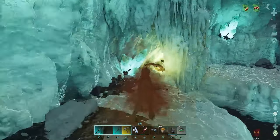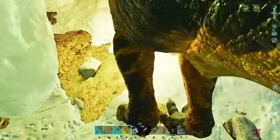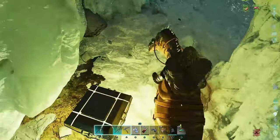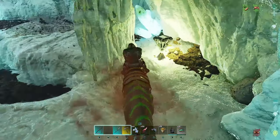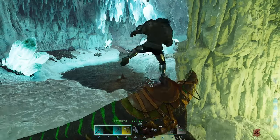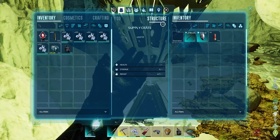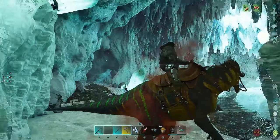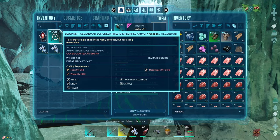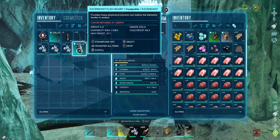Let's get over here and grab this drop. We've got a 298 blueprint for an ascendant rifle, and a pretty decent flak helmet with good durability. Loot drops in this cave are pretty good.